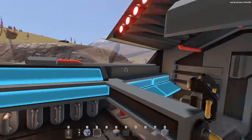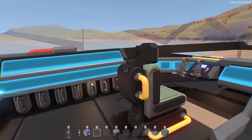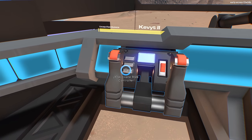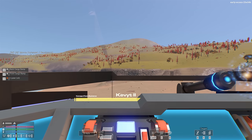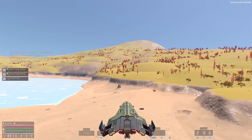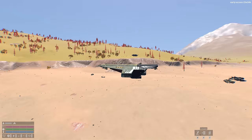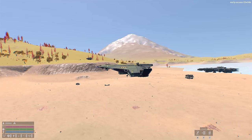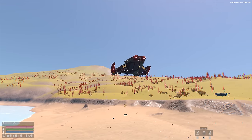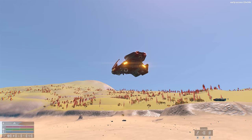Heading up to the bridge we saw earlier — four seats at the rear and the cockpit up front. Sitting in the pilot seat and hitting F4, you can really feel how large this ship is. The controls include cargo ramp options, laser options, and landing gear retraction. Let's attempt to retract the landing gears before wrapping up.